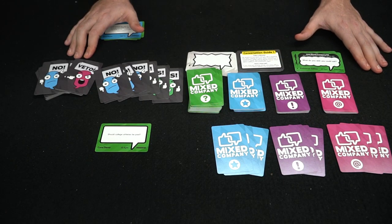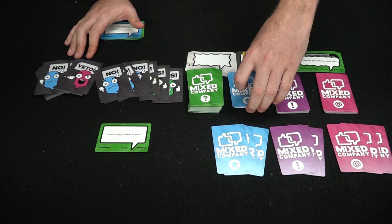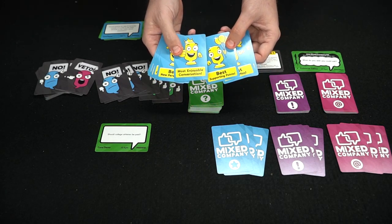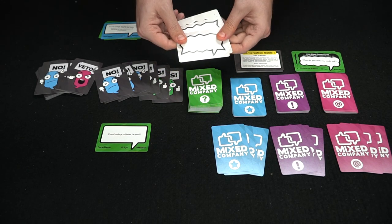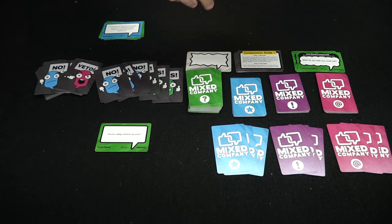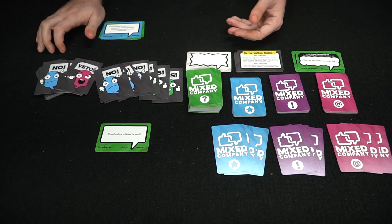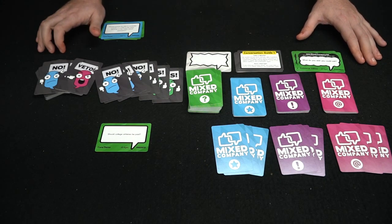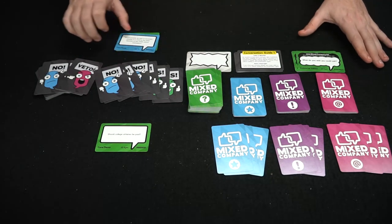After the round is over and people have had a discussion based on the time limit allocated, you award trophies to players based on how well they did in the conversation — best personal example, best wordplay, best supporting points, most enjoyable conversation, best new perspective, and so on. Additionally, there are unique blank cards in the game that let you make your own questions. You play a second and third round. Players with cards left in hand at round's end score negative points; succeeding in actions and challenges earns points and trophies. Whoever has the most points after all rounds wins Mixed Company.